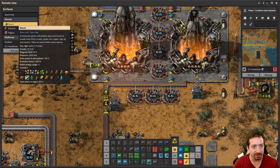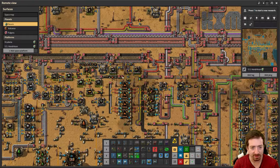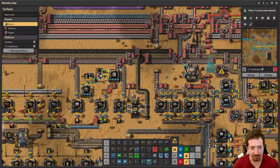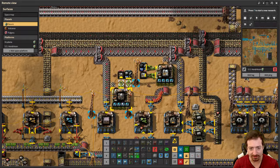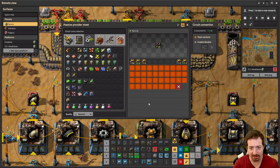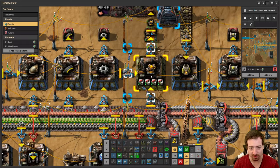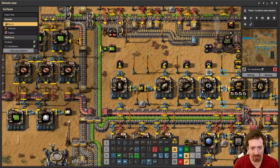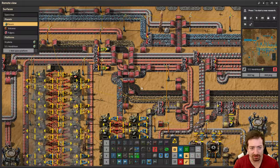On Nauvis I did go ahead and automate the Space Platform Starter Pack. We've got that done over here, and apparently I put it right next to the cargo landing pad — funny, I didn't even see what this was when I put that there. We also kind of automated recycling of gun turrets if we don't have enough uncommons, so this is going to continually roll over and over again to get uncommon turrets for the new platform. It looks like we need more iron on that belt.